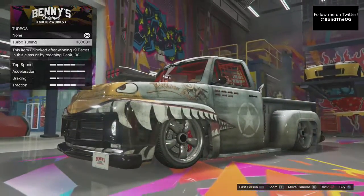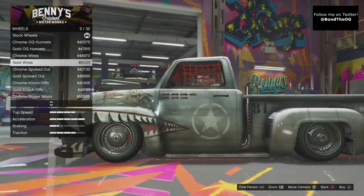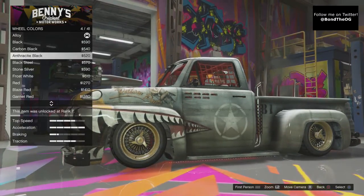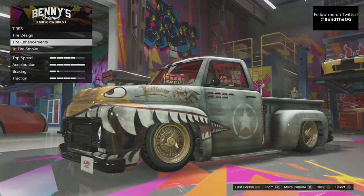It's the most expensive, so why not. Transmission — obviously the top. Turbo. Wheels — Benny's, Beesport — we're going to go with these, and we're going to go with the most expensive one, which I believe is the 62 and a half thousand ones. Wheel color — we're going to go with the gold.